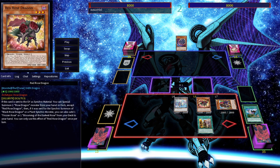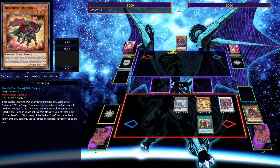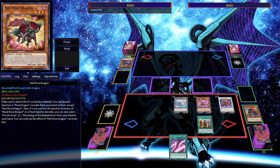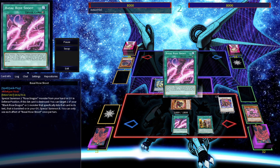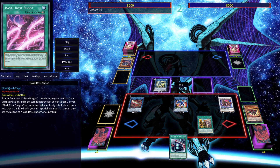Basically, any time Red Rose Dragon is used as Synchro material, it allows you to special summon a Rose Dragon monster that searches a Monster Reborn. That allows you to revive Red Rose Dragon and give you two dragon materials. So you'll be able to either make a Heavenly Spear or go into Halka Fibrax to further push your combos. Either way, if you start with a level 7, your combo is going to be protected and you'll be able to make a Striker Dragon, which means you can search Boot Sector Launch and any rocket monster in hand is enabled.